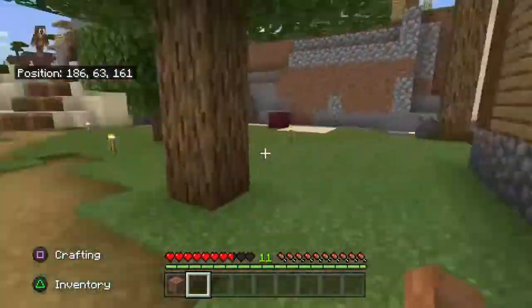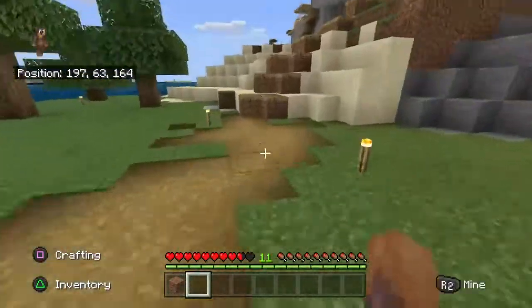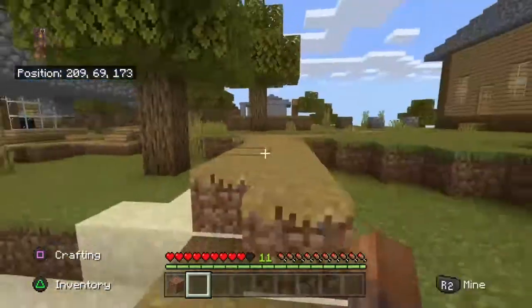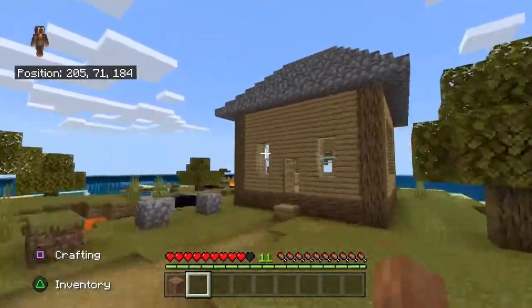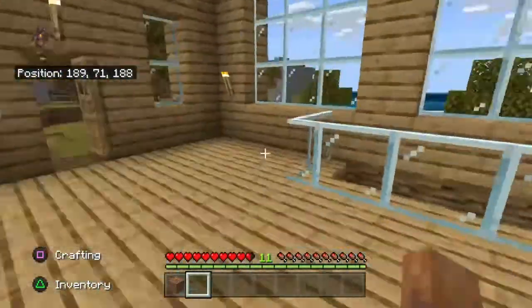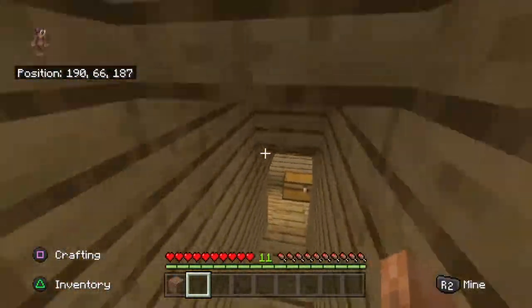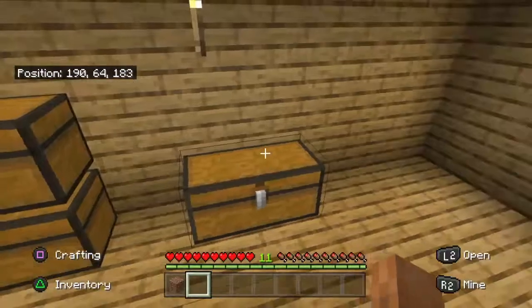So now I'm going to show you the extra house. You just have to follow this little path. I don't know what that cobblestone is, but this is the extra house for anybody that wants to live in it. I'm not done building it — the roof isn't done. But it has the same little contraption and basement storage.